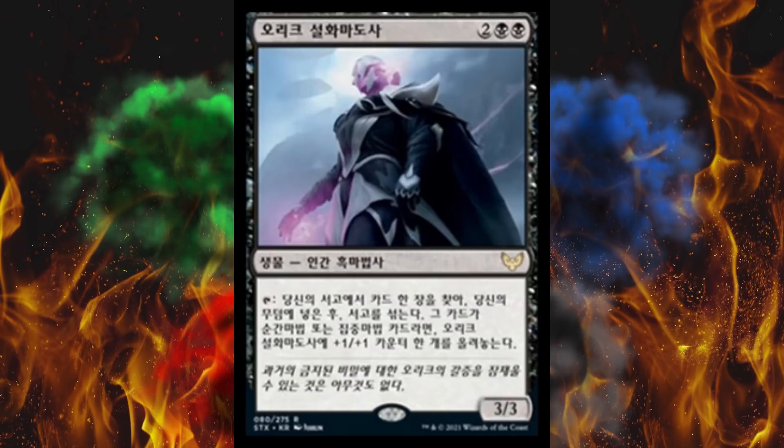Next up, Auric Warlock — they've got their own magic users. He's a 4-cost creature, human warlock. You tap him, search your library for a card, put it in your graveyard, then shuffle your library. If it's an instant or sorcery card, put a 1/1 counter on Auric Warlock. So you go get preferably a sorcery or instant, stuff it directly into your graveyard from your library, and all of that just to get a counter. He starts as a 3/3 for 4 — that is just unusual.